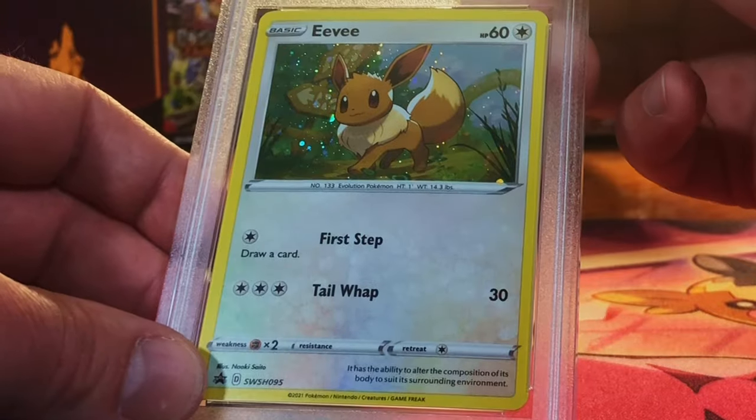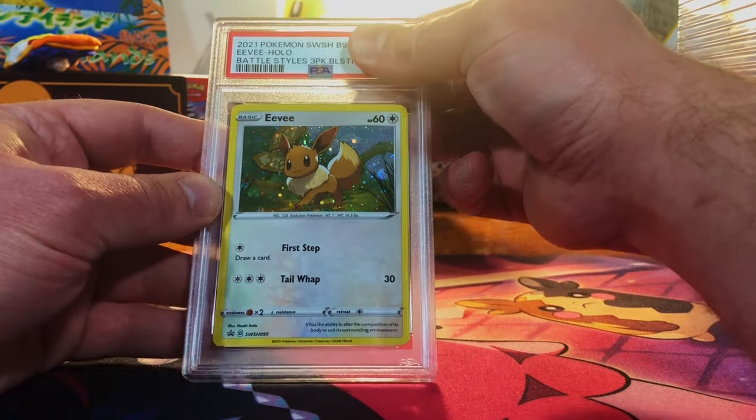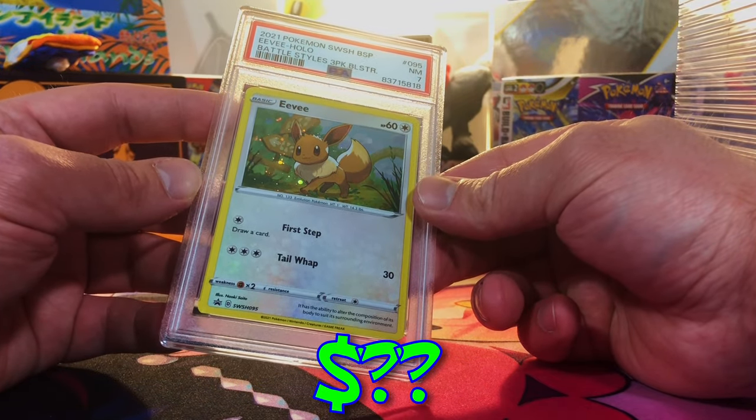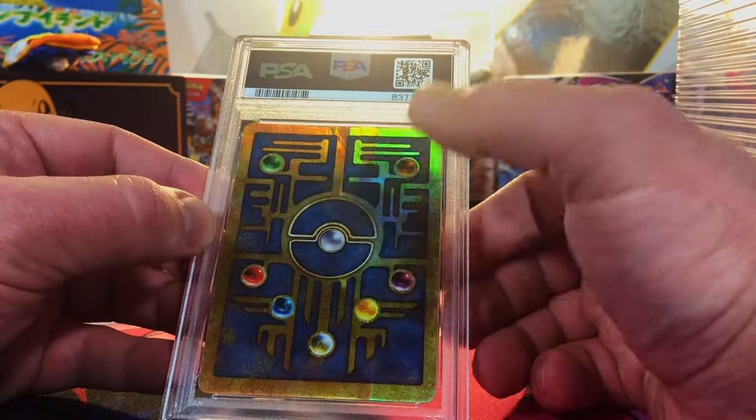We got two left. Minor edge whitening but nothing crazy at all. Our next Eevee — I'll go with a nine, probably an eight. Okay, what is going on? This is not a seven.